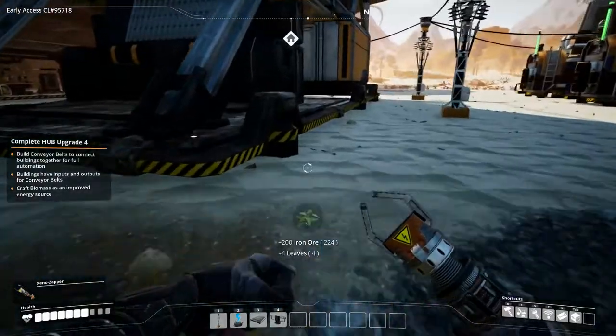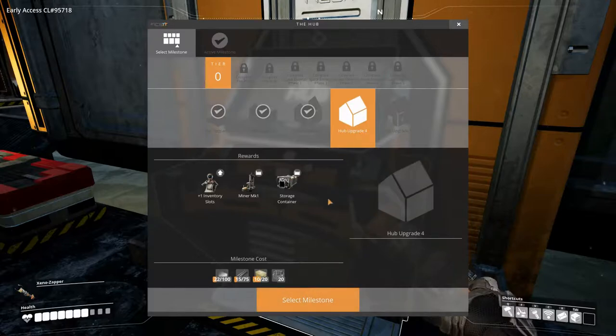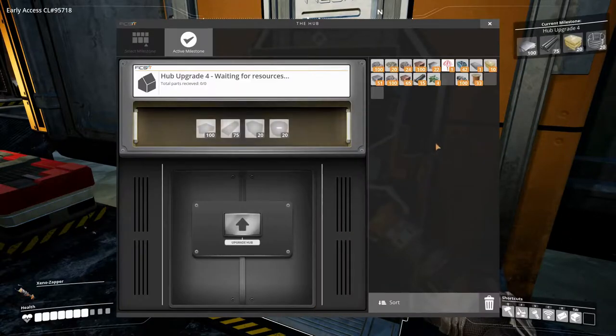Let's have a look at what we need to be able to upgrade again, which will give us the miner MK1 and storage containers - that would be fantastic. We need 100 iron plate, 75 iron rod, 20 concrete, and 20 cable. That should be doable.